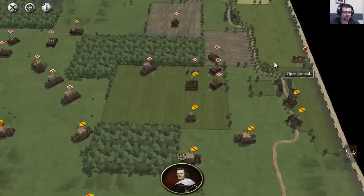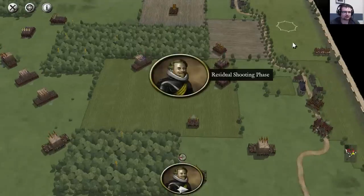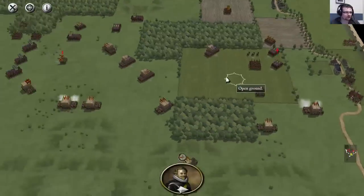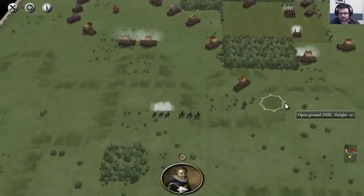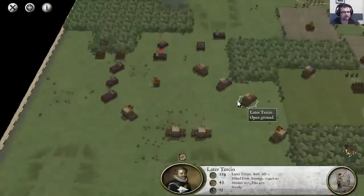The hussars are retreating. Note, this is not the same as routing. Retreating, they maintain cohesion — they will remain on the field until they are rallied. There's a question about unit movement speeds: yes, there are definitely settings for unit movement speeds. It's currently set at 80%, but you can tweak that if you like.